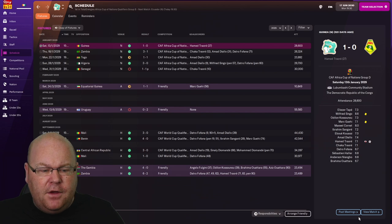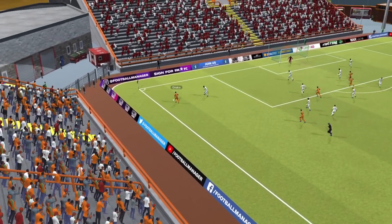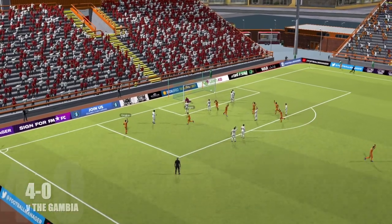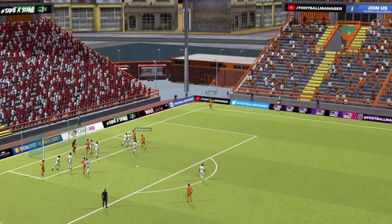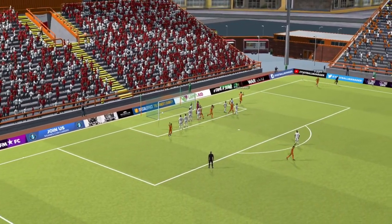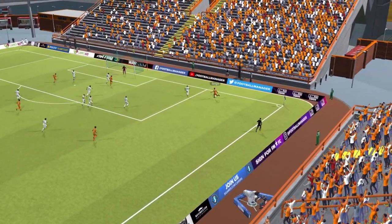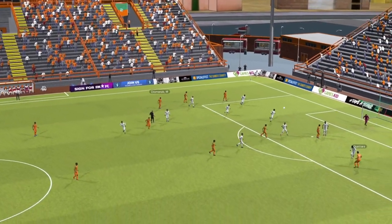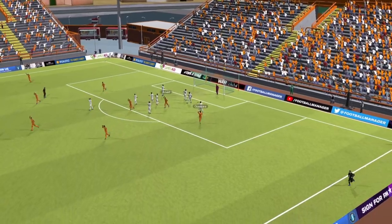After beating Mali and qualifying for the World Cup we had a couple of friendlies. First we played the Gambia, a team we'll face in the AFCON qualifiers. We managed to beat them 4-0 with goals from Fulgini, Kasunu, and then backup player Braheima Utara got the third, with Aziz Utara adding the fourth, showing that our backup players can hit the back of the net when called upon.